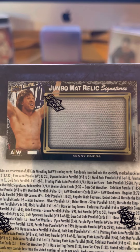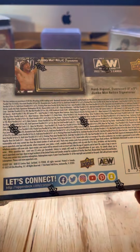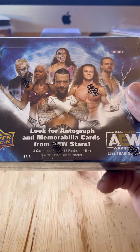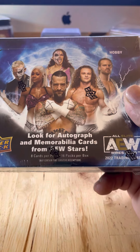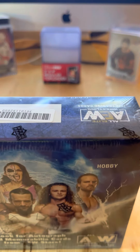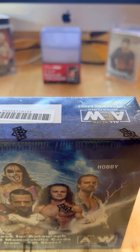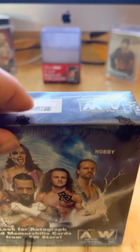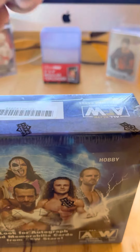Jumbo Matte Relic Signatures — get a piece of canvas with a signature on it. 16 packs, 8 cards a pack, Upper Deck Hobby Box, so there'll be one insert card per pack.